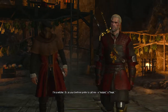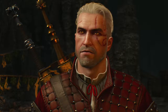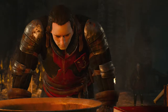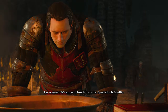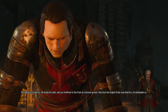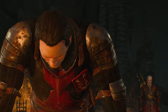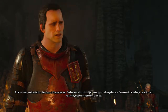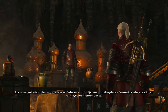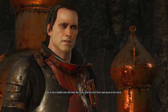I'm a witcher — or as your brethren prefer to call me, a mutant, a freak. You shouldn't be in here. And Knights of the Flaming Rose shouldn't be murdering humans or producing drugs. True, we shouldn't. We're supposed to defend the downtrodden, spread faith in the eternal fire. But Radovid tricked us. He broke his oath, sent our brethren to the front as common grunts, and once the mighty order was bled dry he disbanded us. Took our lands, confiscated our domains to finance his war. The brethren who didn't object were appointed mage hunters. Those who took umbrage and dared to stand up to him were imprisoned or exiled. We're but a handful who still wear the colors, and we must find a new place in this world.